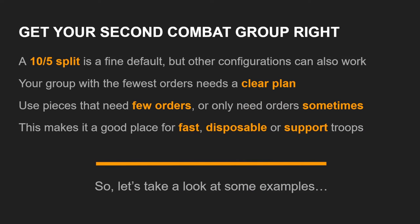So our second topic is how to get your second combat group right. This is something I've had three or four people ask me about specifically just in the last week, so I thought it deserved a slide. Getting your second combat group right will really help you take your lists from okay to good, because your second combat group — by definition — is the group that is going to have fewer orders. I will usually, not always, do a 10-5 trooper split. It's a fine default, but other configurations can also work. I've seen 6-9 lists work really well, and even 7-8 lists, with the caveat that those are usually most vulnerable to having orders stripped from the group you least want affected on the first turn.